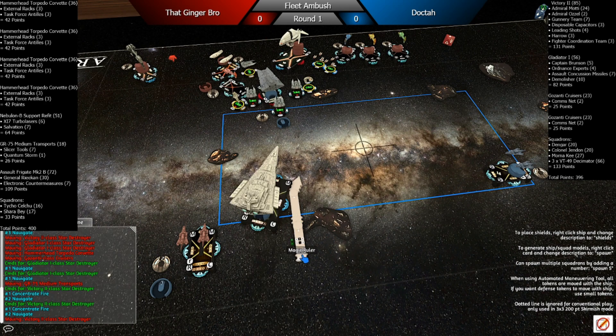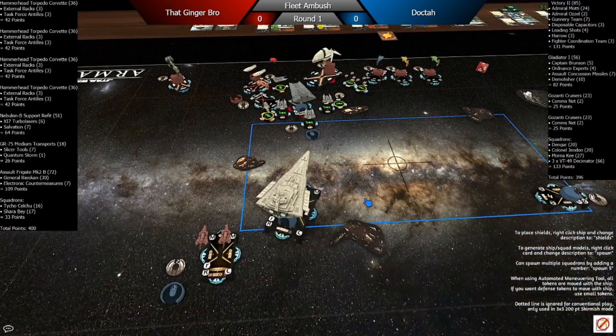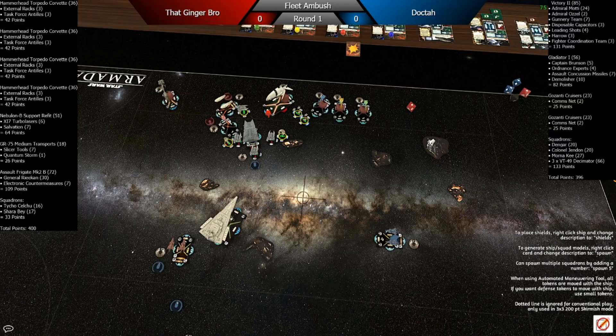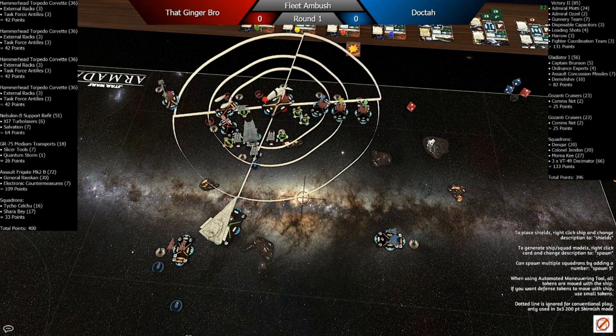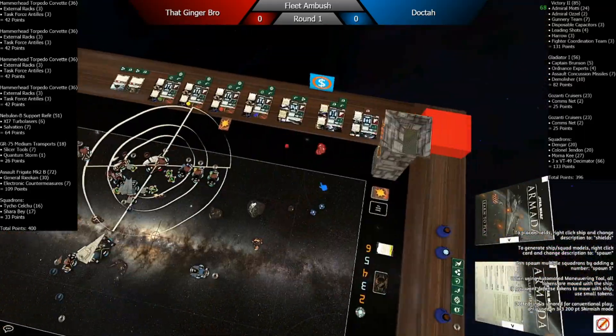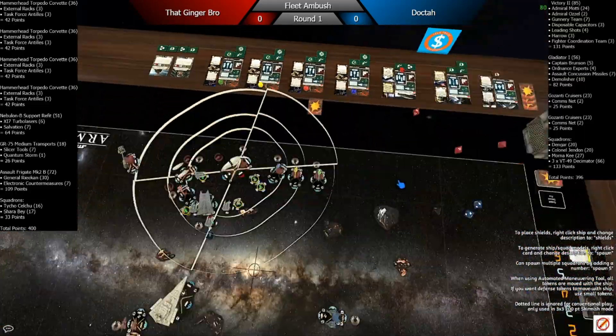I take my token — I have a repair. Moving forward with the Victory, I completely forgot about firing Coordination Team, not that it matters much here. So I perfectly parked. He cleared front side to front side first, but then realized he can't, so he rolled the three.